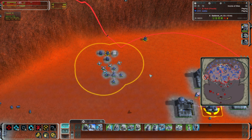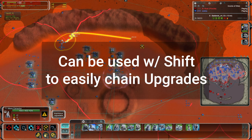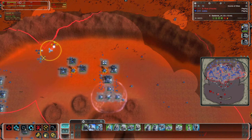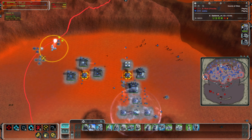This can also work for multiple upgrades. With your engineer selected, press I, then hold Shift and click on multiple mass points that are tech two. It also works for tech three artillery — press I and it will build tech three fusion power generators around the artillery.